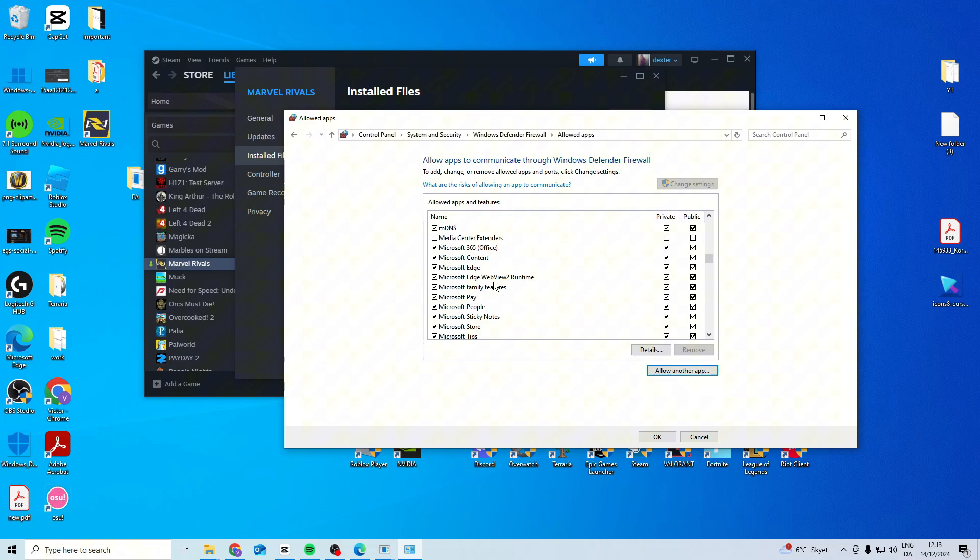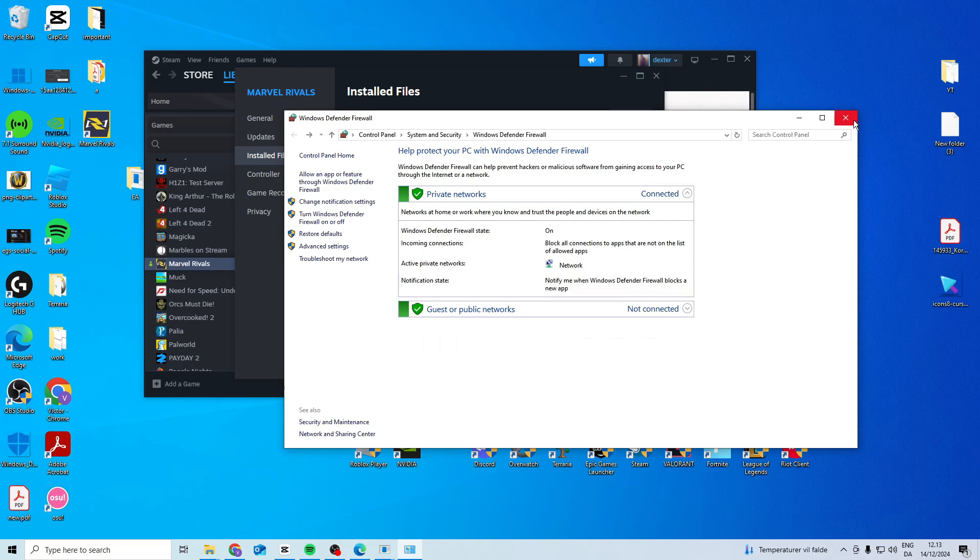So what you want to do is find it in the list — it should be called Marvel Rivals, right here. You want to make sure that this one is checked as well as these two, so make sure all three are checked. If you have multiple of them, just make sure all three are checked on all of them. Then just close it down.